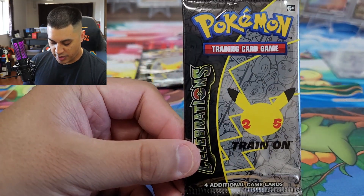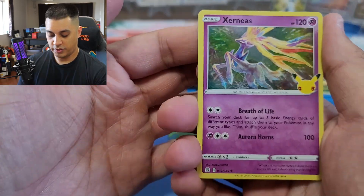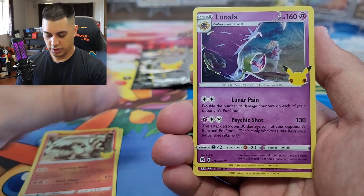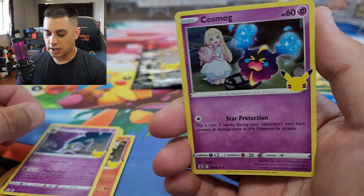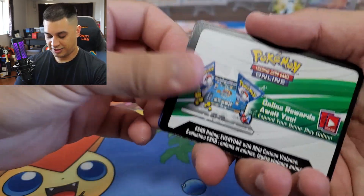Already starting out with a banger! Next pack, here we go — here's a code card for you guys. We got a Zekrom, Reshiram, Lunala, and a Cosmog. No hit there.